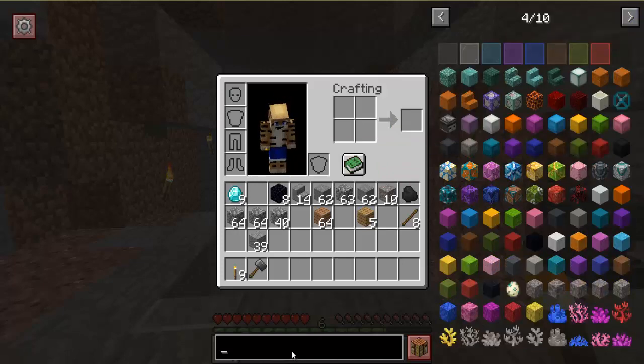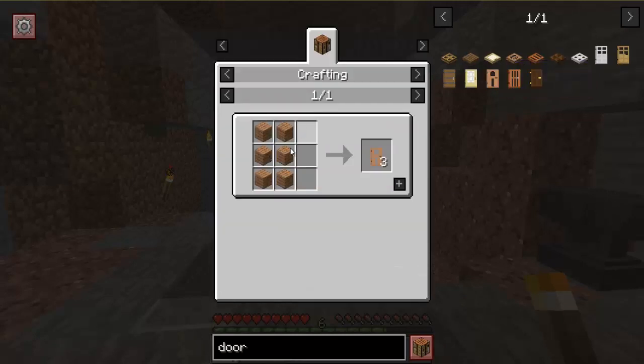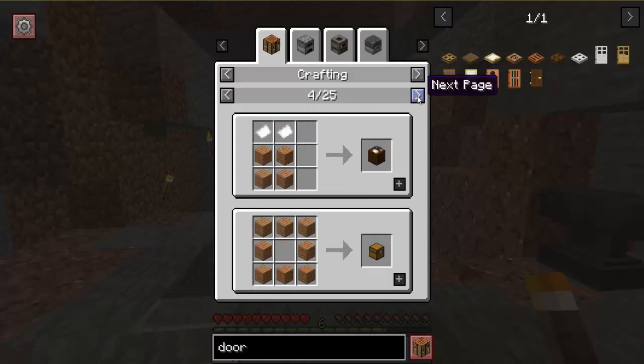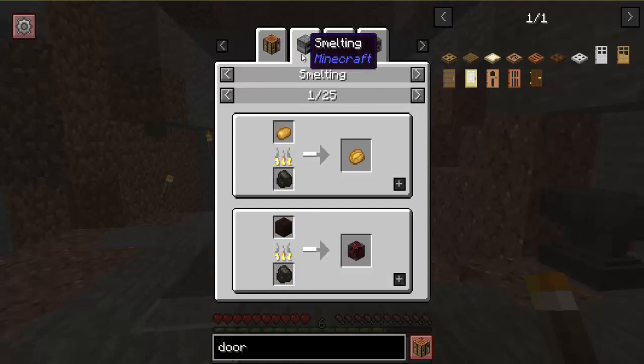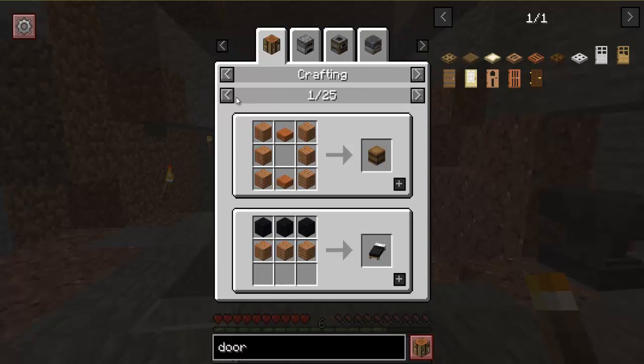You can do a search for them. I wanted to make some jungle doors, so you can just press R and it shows you the recipes. If you press U on an item it shows you all of the uses, and as you can see there's 25 pages of uses for the wooden blocks. It shows you the different machines that you can use it with as well, so it's definitely really handy.